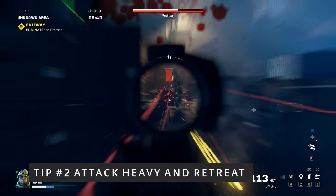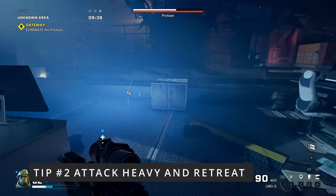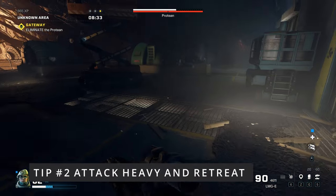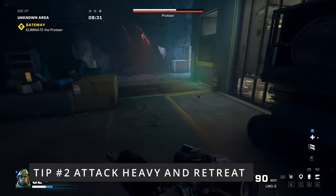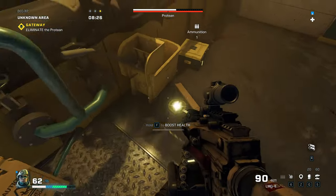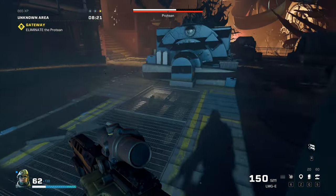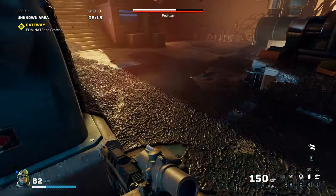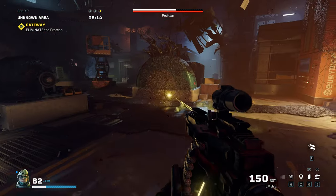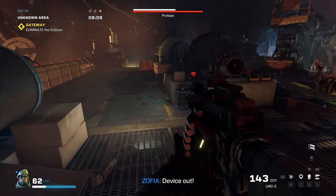Tip number two: see that white bar? He's got a lot of shield and it's full. My suggestion is to attack heavy and then retreat, because you will run out of ammo at some point and you need time to reload. That's how I got the first shield down, and it also gives you time to run around, grab ammo, grab health, and take care of the sprawl in the area.